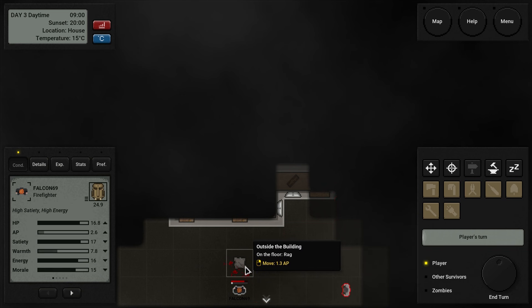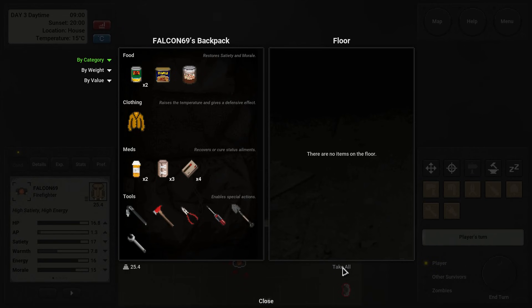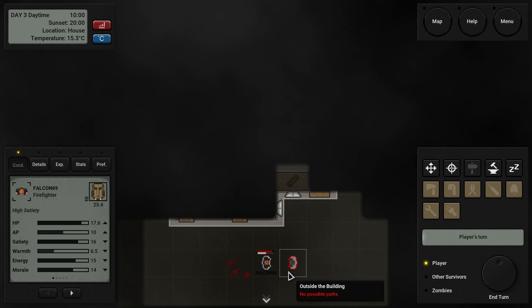You're going to reach us, which is fine. What I'd like to do is prepare ourselves for this fellow right here. So I'm going to move over here, ending our turn, having him come to me. And then we shall destroy his life. We're also recovering HP as well, which is good.